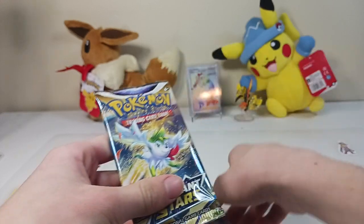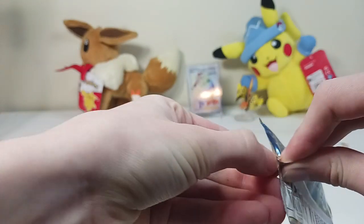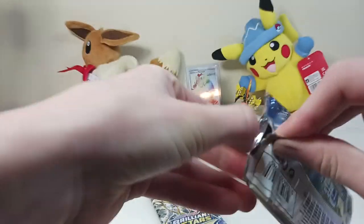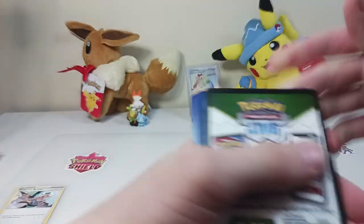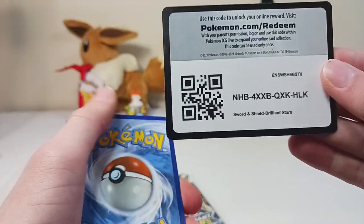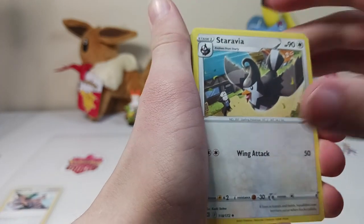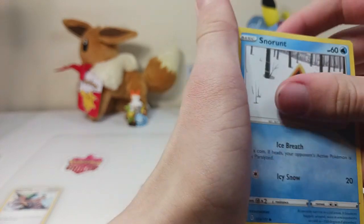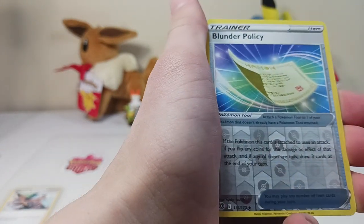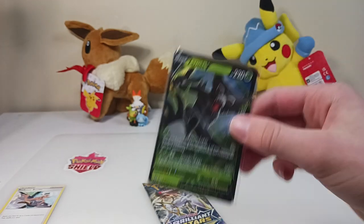Now we get to open these two Brilliant Stars. We're going to start off with the Skyform Shaman one. I like these ones better because you can actually get trainer gallery cards in here. That's the code. Dark type energy. Staravia. Barry. Kling. Kling. Beltoi. Ekchu. Snow Runt. Kling. Dedenne. And Zerud. Not bad for the first Brilliant Stars opening — we got a Zerud V.